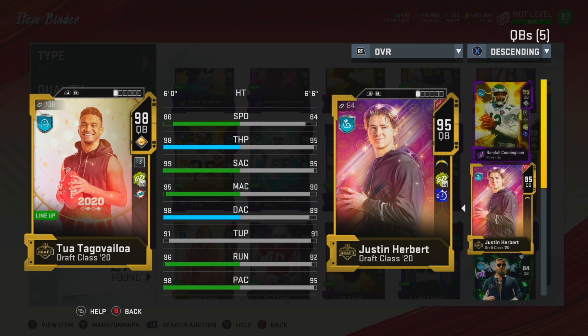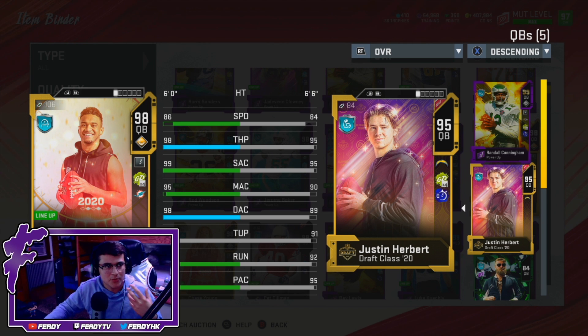Now he's compared to the Justin Herbert 95 NAT that everyone got from logging in during the draft. Justin Herbert and Tua are going to have probably the same speed — yeah, they're the same speed. The main difference between the Justin Herbert card and the Tua card is that Justin Herbert's a righty, and they get different abilities because their archetypes are different.